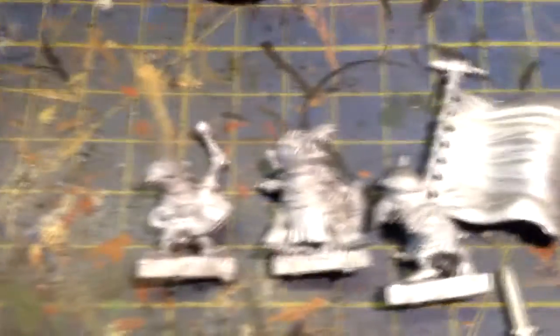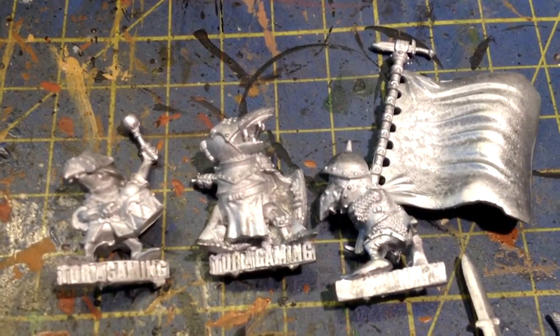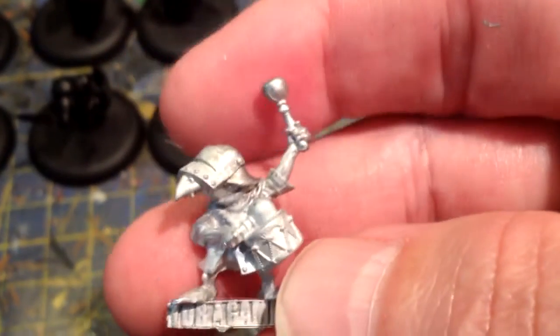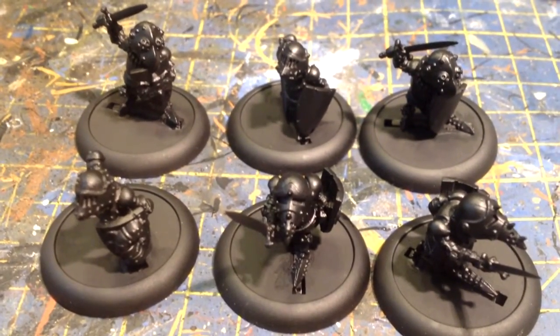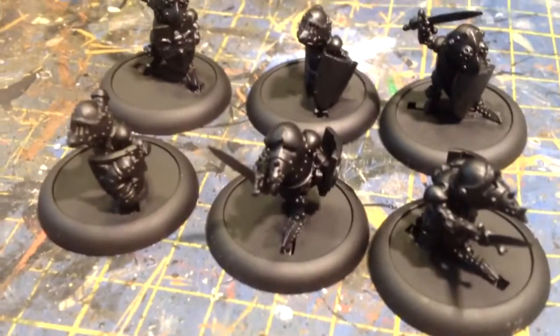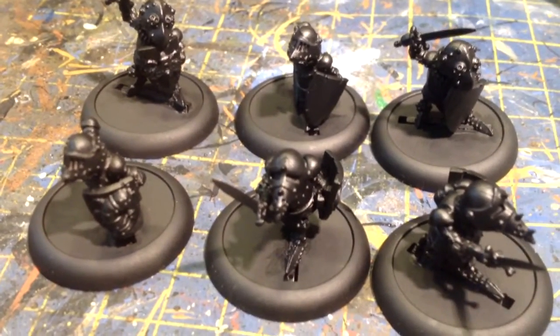Moving over, I have got the Baron, and his flag bearer, and the musician. I'm looking forward to doing them as well. The detail is great - let's have a look at the musician. And then what I've actually put together so far is the six troopers. They come with shields - three blank shields and three shields with nice little embossed motifs on them. They look pretty cool. I'd say all black undercoat so far.